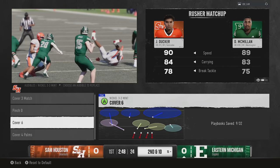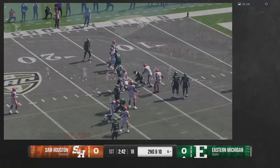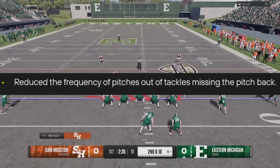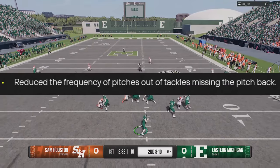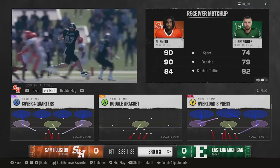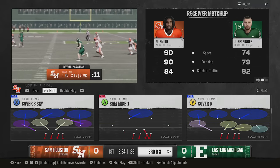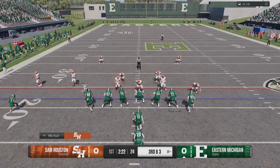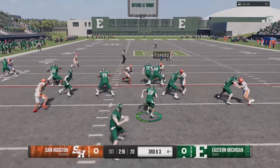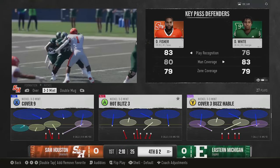A lot of this looks like it's right out of Madden, since a similar update happened there last week. One fix that's really important to me: they reduced the frequency of pitches out of tackles missing the pitch back on option plays. I don't know how much they reduced it, but hopefully a lot — because if you pitched it out at the wrong time, the ball would fly back 15 yards, basically the equivalent of throwing an interception. It made running pitch plays really ineffective.